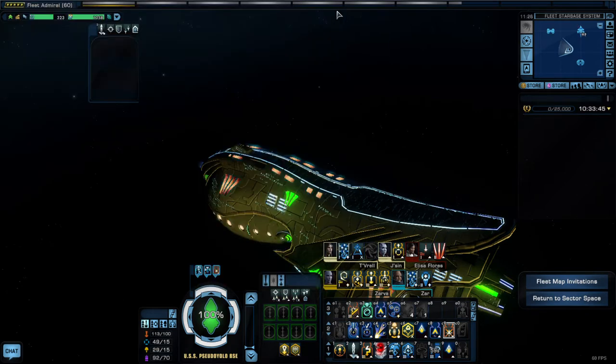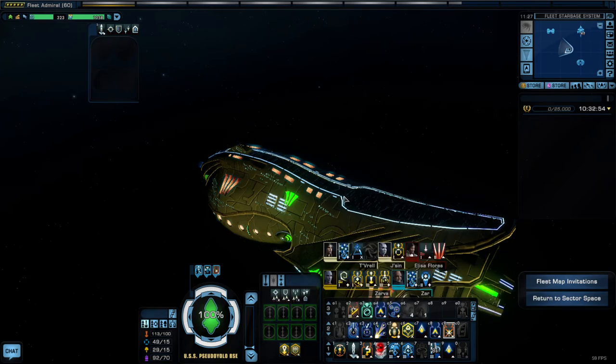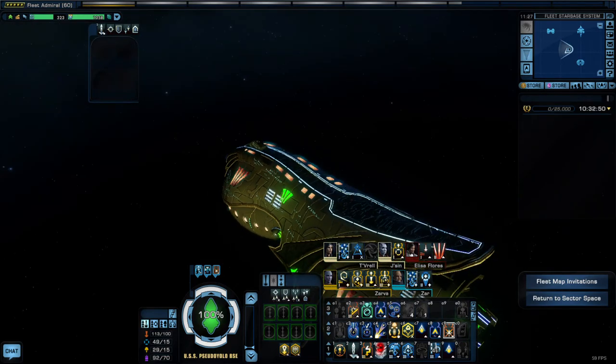Under Romulan singularity cores, whenever you stack up singularity levels there's also an ability called Warp Shadows, which does something similar to Photonic Fleet. Instead of random ships it summons two or three copies of your own ship — how many depends on how long you've charged the singularity — and how much damage and health those copies have also scales accordingly. Romulan ships also have that option, though Romulan ships often don't have a hangar bay even when their class should allow it.